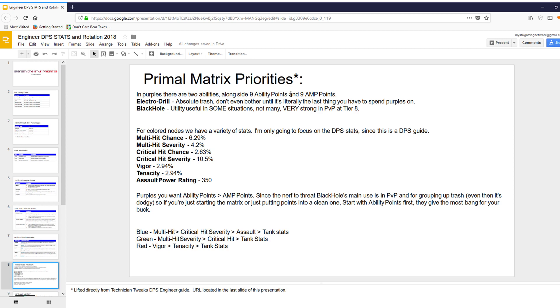Next up is Primal Matrix Priorities. As you hit 50, you're going to be focusing on Primal Matrix tasks and collecting essences. This talks about the two new abilities you get: Electro Drill and Black Hole. And, as Technician Tweak notes — marked with an asterisk because this was lifted verbatim from his site — Electro Drill is absolute trash. Strong feelings about that one. Keep that in mind as you go through your Primal Matrix. Additional points of interest to move around include multi-hit chance, severity, crit hit, vigor, and tenacity.